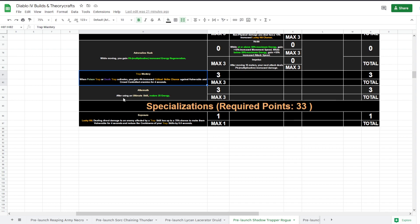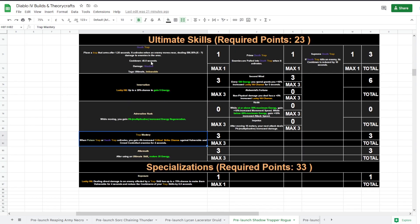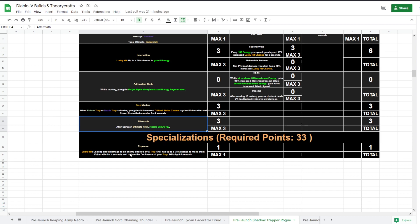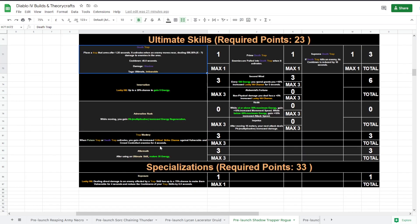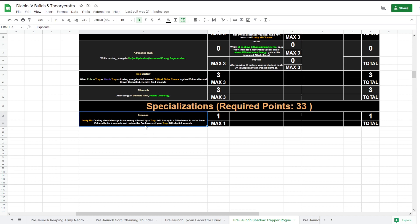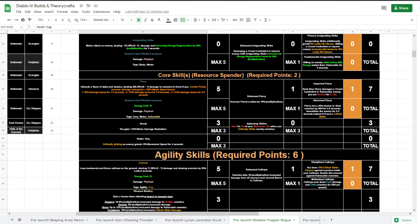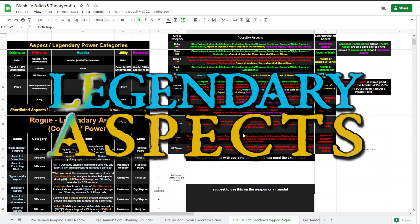Aftermath: after using an ultimate skill, restore energy. Combined with cooldown reduction that's good for keeping energy up. Exposure is the one and only trap specialization — direct damage to enemies affected by a trap skill has up to 75% chance to make them vulnerable for four seconds and reduces cooldowns of trap skills by 0.5 seconds per enemy hit, which has a chance to reduce all cooldowns including Death Trap itself.